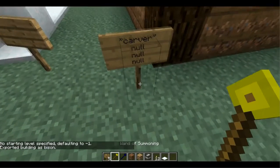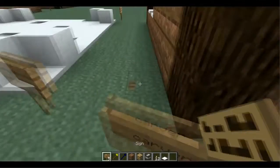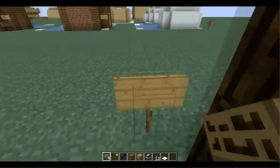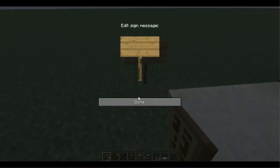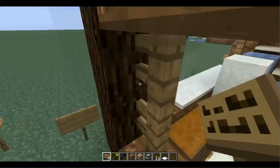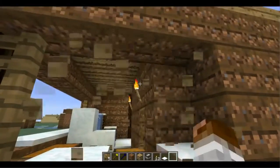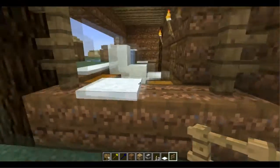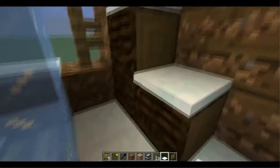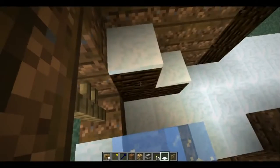And here we have our artist, the Carver. Now, this house is actually based on another culture house — another Carver, actually. I actually changed it a little. There we go. It's mostly noticeable because of this — you've got your three materials that the Carver's working with.